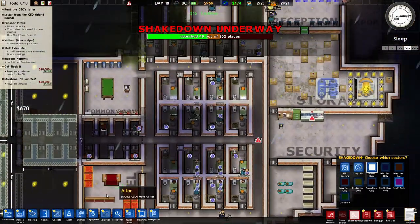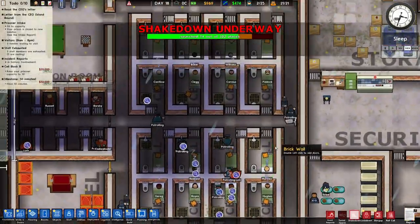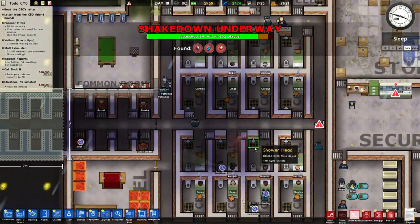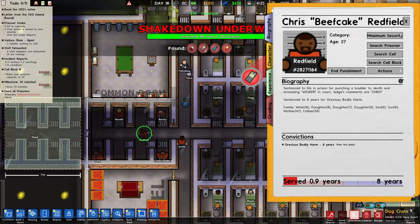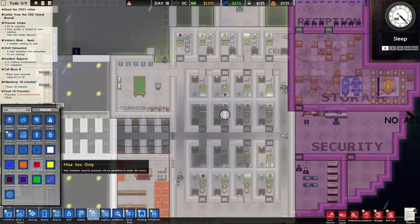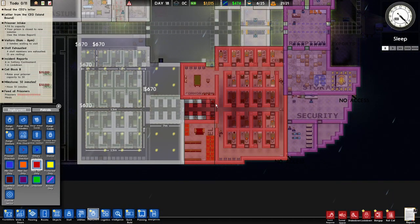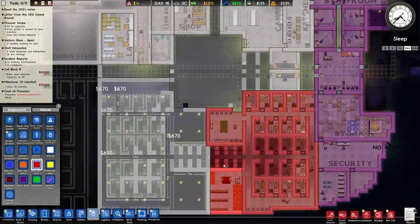Let's see if they have anything that might send them to solitary. There we go — cell phones and narcotics, okay, that's what I'm expecting. Let me just put this area as max sec so I can search this place properly.